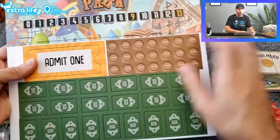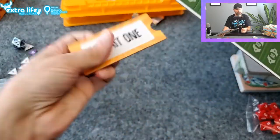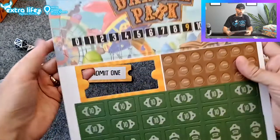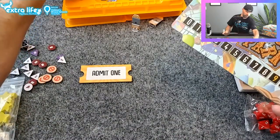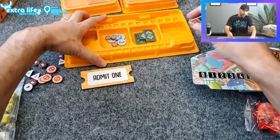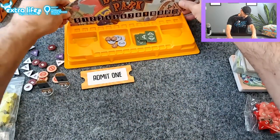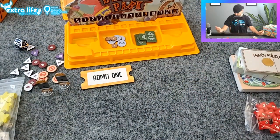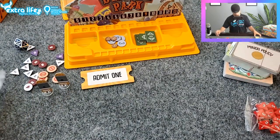Here are the rest of the ones — you get a bunch more currency, more tens, the first player marker — 'Admit One' — which is really nice. And then you get the header board, which we'll go ahead and set up over here.